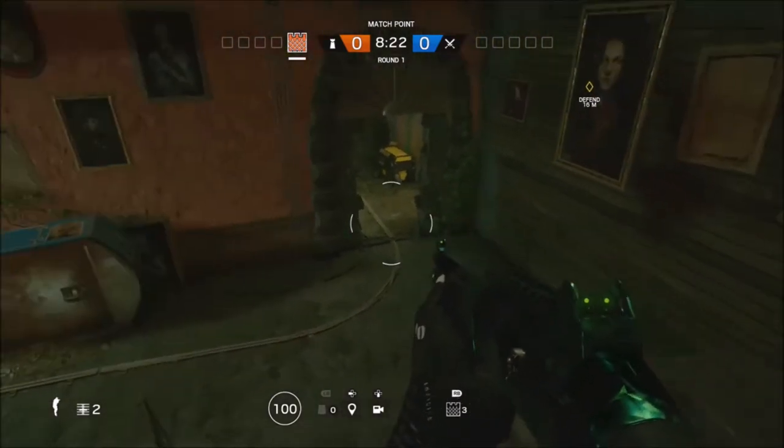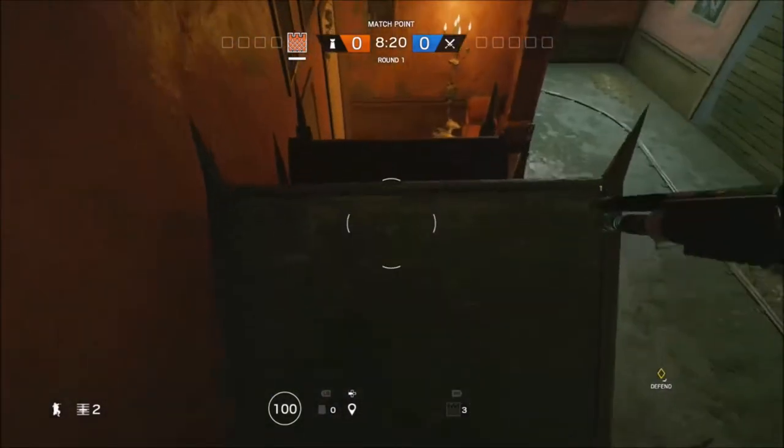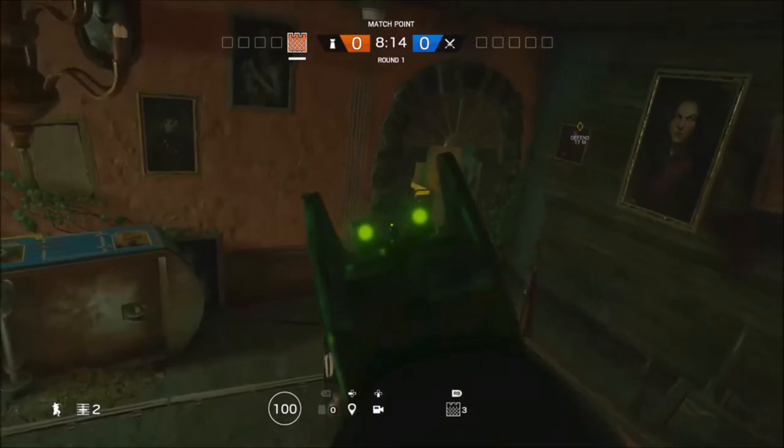You can hide up here if you want. It's a very good advantage point to kill players if they come through the back doorway. Yeah, you can use this if the objective is in this room to your right here.